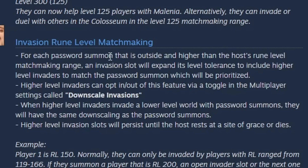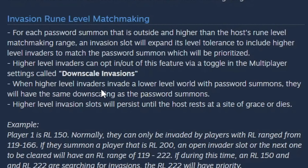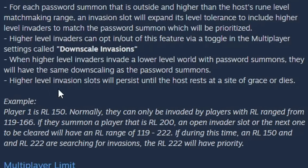Invasion rune level matchmaking: for each password summon that is outside and higher than the host's rune level matchmaking range, an invasion slot will expand its level tolerance to include higher level invaders to match the password summon, which will be prioritized. Higher level invaders can opt in or out via a toggle called 'downscale invasions.' When a higher level invader invades a lower level world with password summons, they'll have the same downscaling as the password summons, and those higher level invasion slots persist until the host rests at a grace or dies.